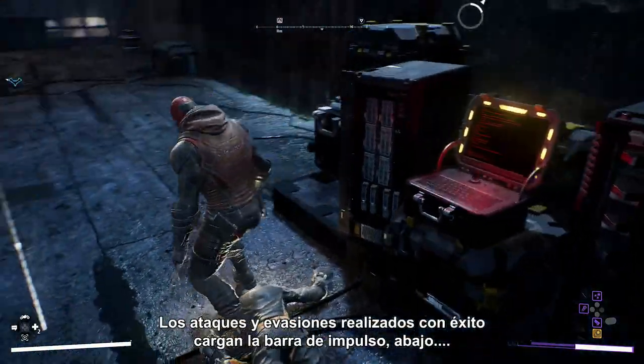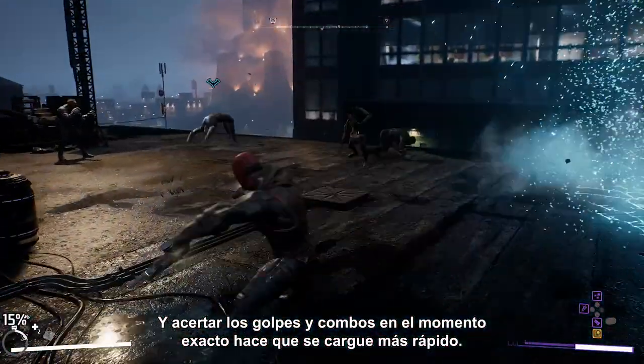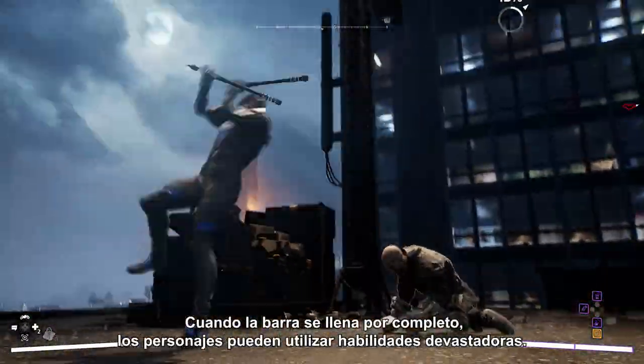Successful attacks and dodges build up my momentum bar below, and timing my strikes and combos correctly makes it build faster. Once the bar is full, heroes can unleash powerful abilities.